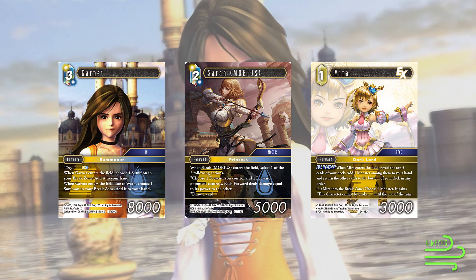Up next we have Cera Mobius. Choose 1 forward you control and 1 forward your opponent controls — you can have them fight each other, or you can draw a card. Being a 2 CP Earth Water Forward with 5k, this can remove quite a lot of typical aggro decks in the format where they're just playing Vikings and put down 4 bodies that are all 2k or 1k. This can choose any forward, so we can choose Garnet and a couple of other forwards to snipe bigger things without losing them. Most of that is thanks to Mira, which is a 1 CP EX Burst.